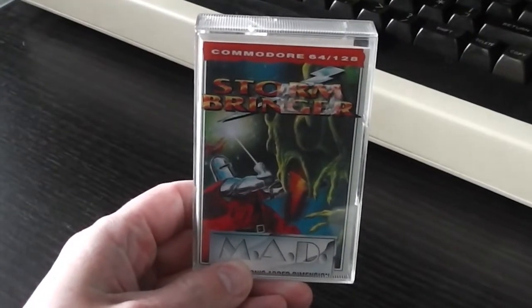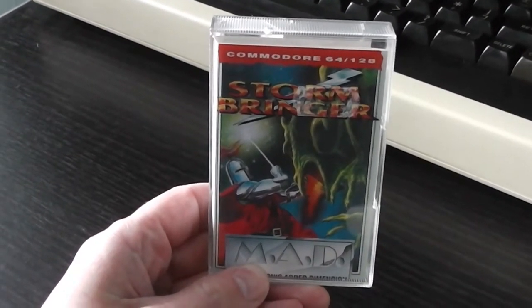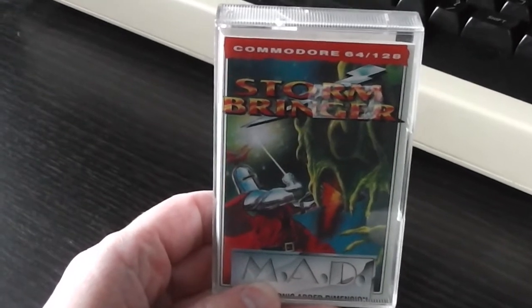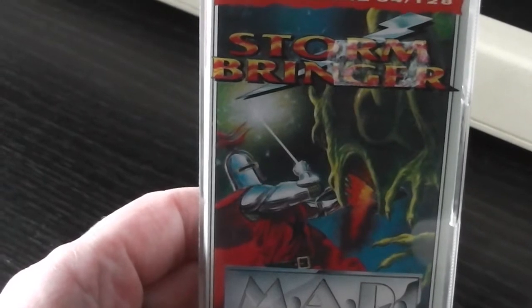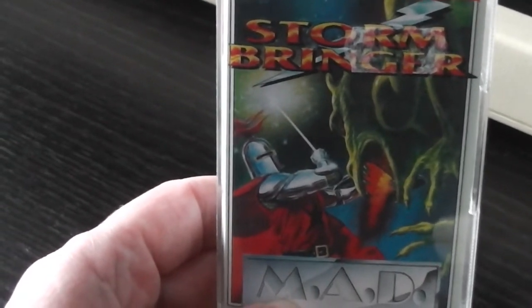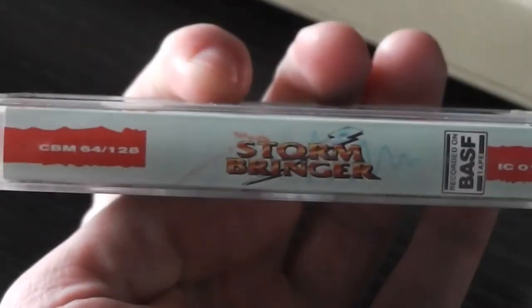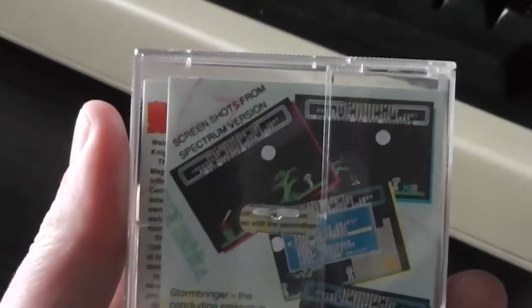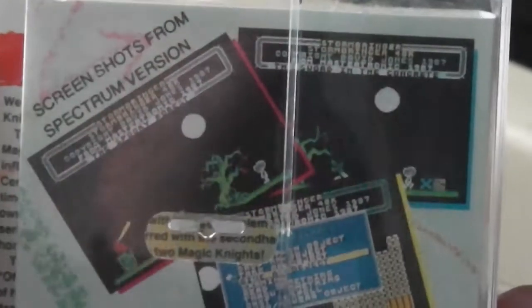As with the other releases in the Magic Knight trilogy, Stormbringer is a MAD release, but this is the third packaging variation of the MAD packaging. This one's got the Stormbringer logo and probably a pretty unrepresentative image of a knight fighting a dragon. Based on the previous Magic Knight games, there's probably not much fighting in the game. The spine's got the Stormbringer logo on too.